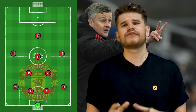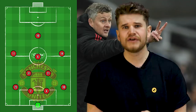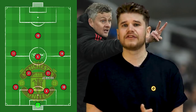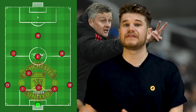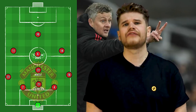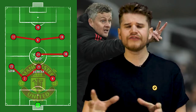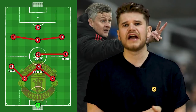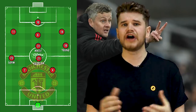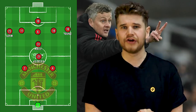In possession, United have two main variants of building up, both featuring a back three. Firstly, Ander Herrera tends to drop in between the centre backs or beside them, while Matic holds his position at eight. The full backs push on and the shape transitions to a lopsided 4-2-3-1, with Shaw often sitting a little bit deeper than Ashely Young. As the team progresses into the opposition's half, the attacking midfield becomes narrow and the full backs provide the width in the final third.